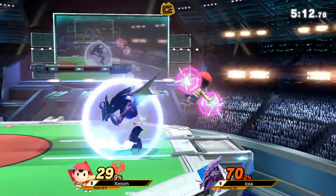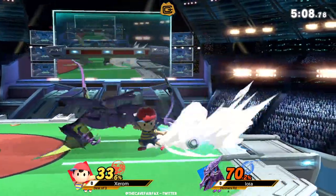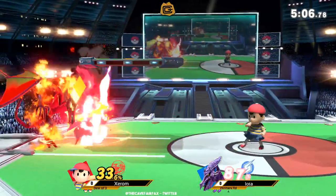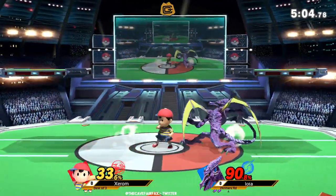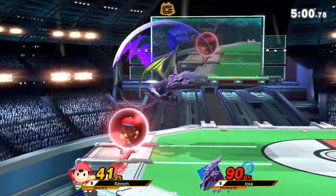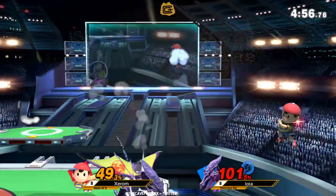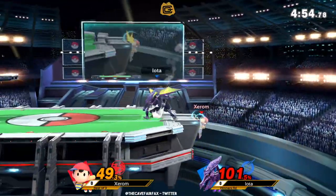Iota backs off at the right time, but Xerom is looking to get a little bit more. Double spot dodge into down smash — Xerom's a bit of a madman. He has a very unconventional style, and with all the weird stuff that Ness has access to, he makes very good use of that.